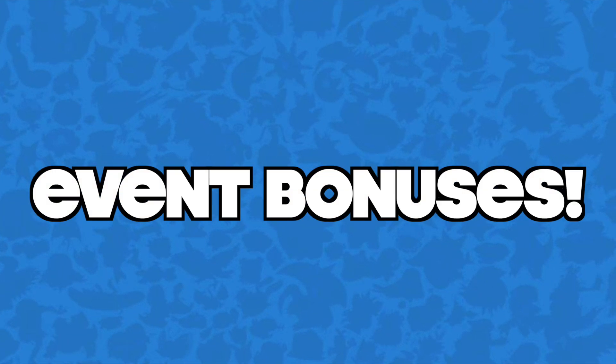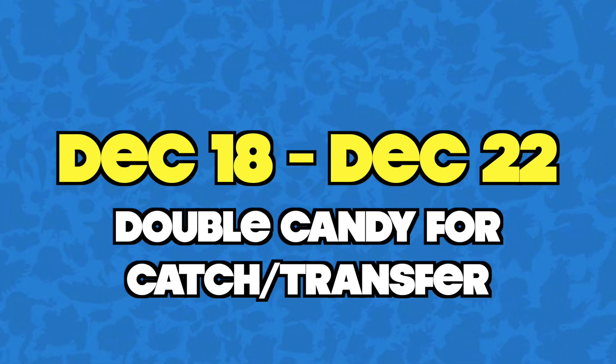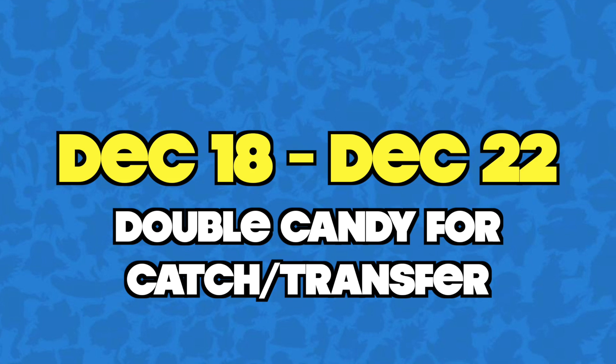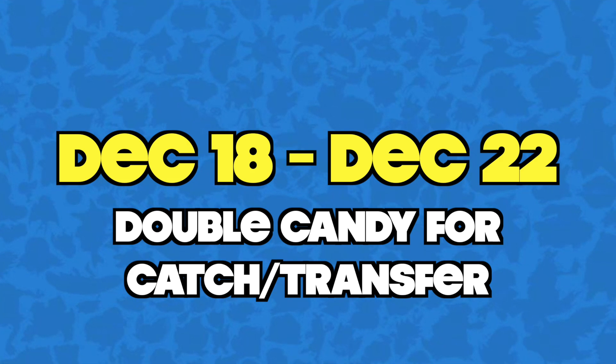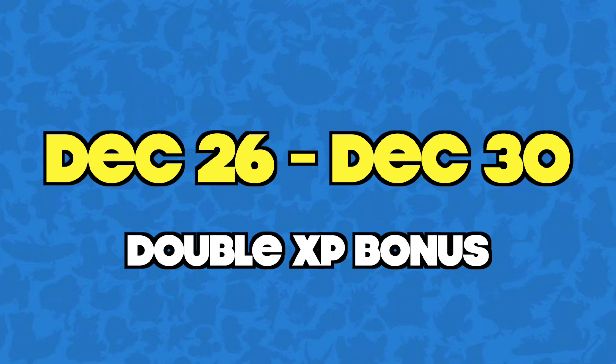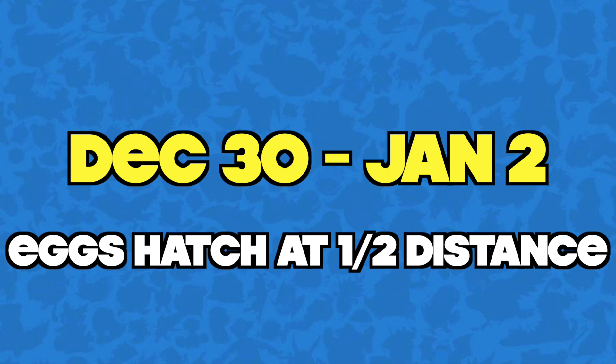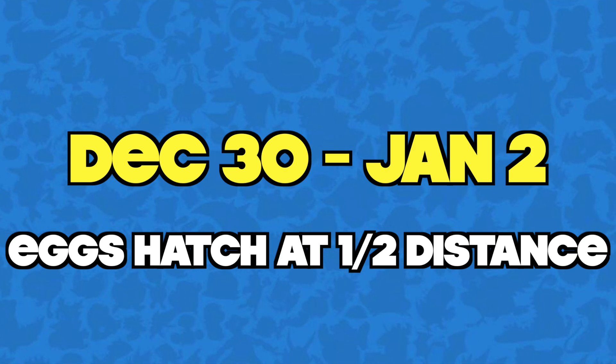To top it all off, Niantic is throwing in some New Year event bonuses. Starting from today, December 18th to December 22nd, they have Double Catch and Transfer Candy, so if you have a bunch of weak Legendaries or Rare Pokémon stashed away, be sure to transfer them between today and December 22nd. From December 22nd to December 26th there's Double Catch Stardust. From the 26th to the 30th there is a Double XP bonus, and from December 30th to January 2nd you can hatch eggs at half the Incubator distance.